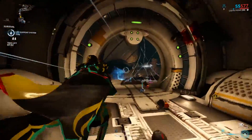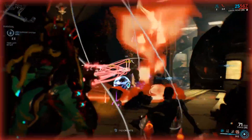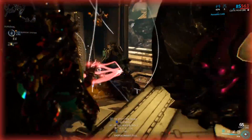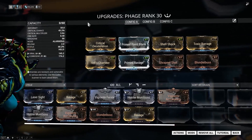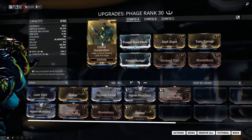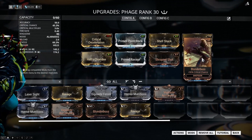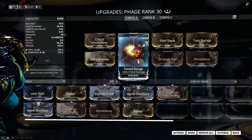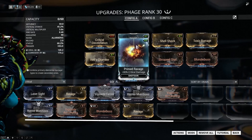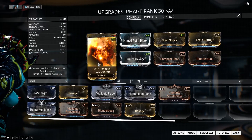Alright, let's continue with another build — this time again with a lot of critical chance. No more Hunter Munitions, just critical chance. Shrapnel Shot is back for the extra critical damage after a kill. Let's try this one out and hope it works.